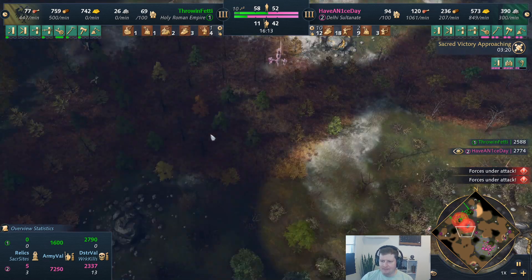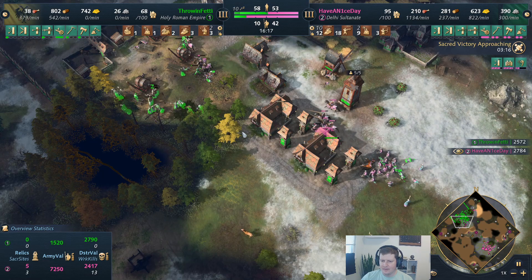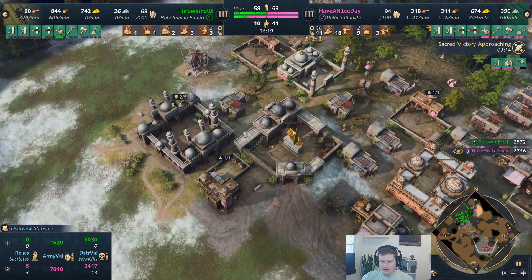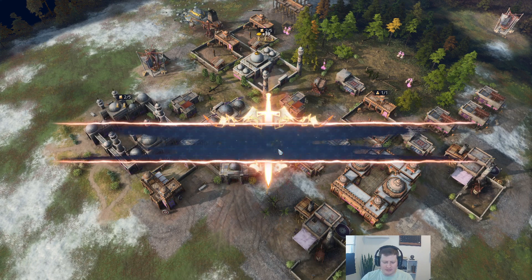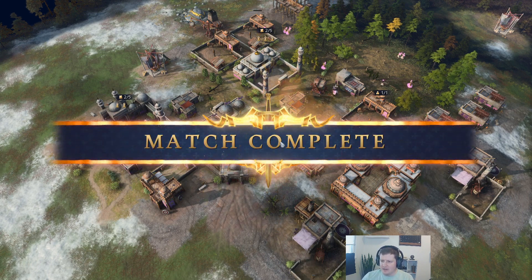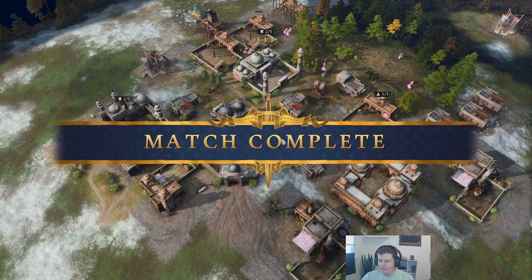He's in pretty big trouble now — we came in on the back side with that army and found all the choppers. It's looking pretty grim for him. He's going to run right past that tower and go hit that wood line, but there's not much he can do — he just can't get enough units out to deal with that.